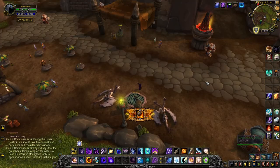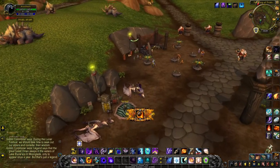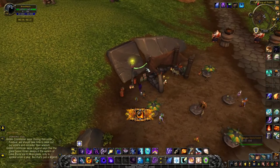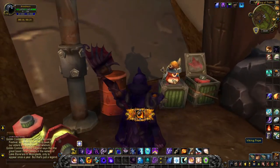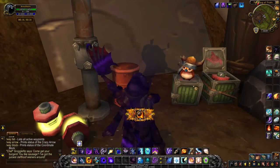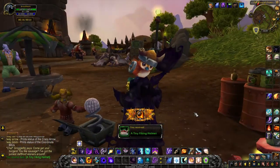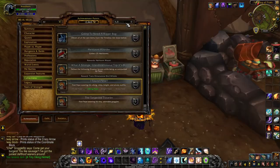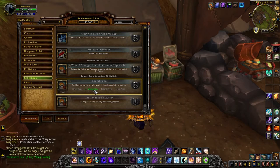Once you land at the Ring of Trials, you'll take a quick left and head towards these goblins that look like they're partying. As you get closer you'll notice a cute little bird sitting on a crate behind them with a Viking hat on — this is Viking Pepe. Click on Viking Pepe to receive a tiny Viking helmet. If you open your achievement pane you'll see that you've completed the part of finding Viking Pepe for the achievement I Found Pepe.